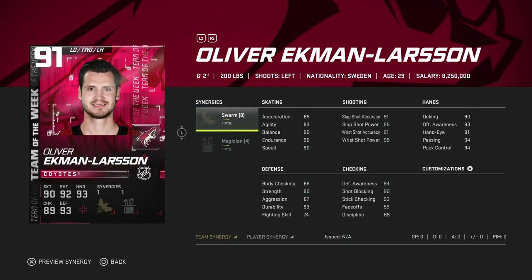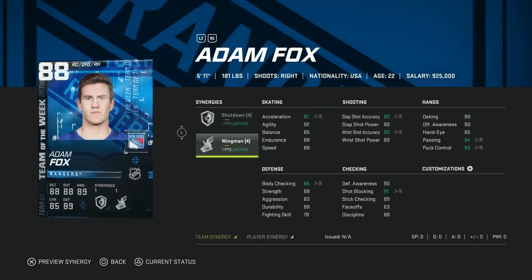On to defensemen. Oel has like 50 cards this year, I swear. Swarming and Magician on this one — he's been a phenomenal card all year long. This is a fine defenseman card if you can't afford the master set guys. 93 speed, 93 acceleration, over 90 shooting, hand stats getting almost maxed with Magician and Swarm activated, 89 body checking, and he's 6'2". Oel cards are great this year. If you're looking for a left-handed defenseman in that low 90s range, this is a very good option.